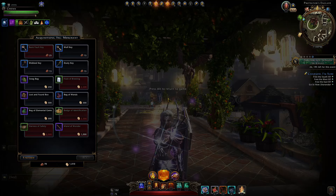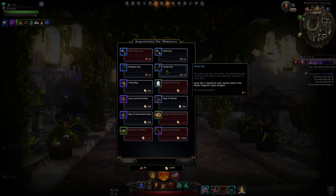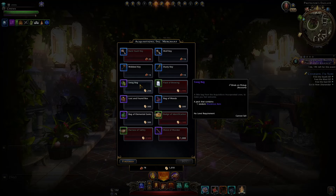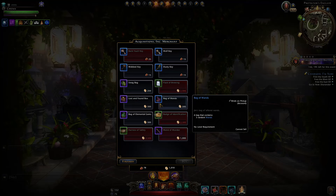The keys are a bit pointless — there's no need to get those, you can just use skeleton keys these days. Otherwise, there are some very exclusive rewards to this campaign that have not been re-released into the game yet. From these swag bags and lost and found boxes you can get wondrous items that are nowhere accessible anywhere else in the game.